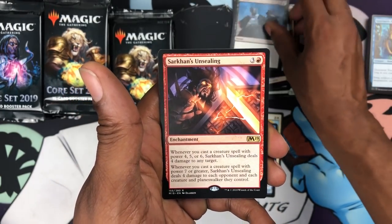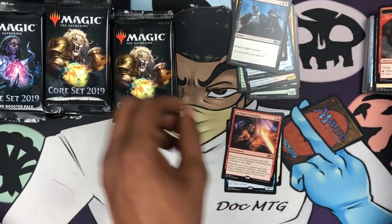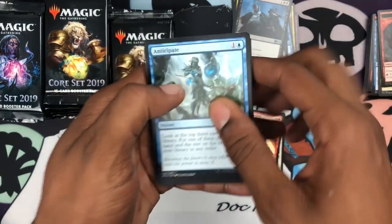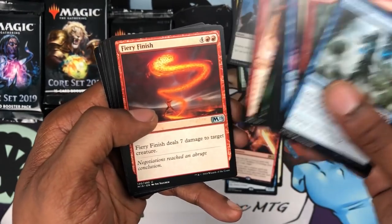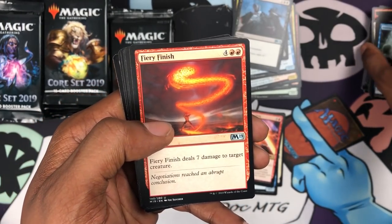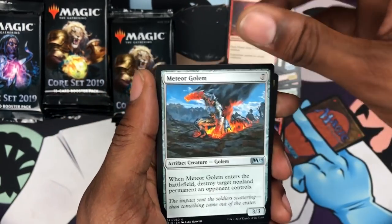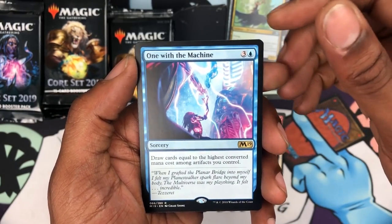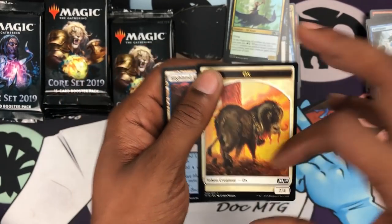We got a Sarkhan's Unsealing — planeswalker and a dragon, so many different cards. Got a Fiery Finish, a Meteor Golem, Sky Raider Patrol, One with the Machine, Highland Lake, and an Ox.